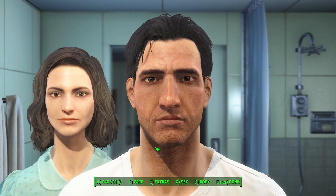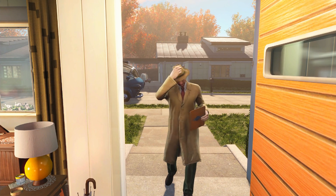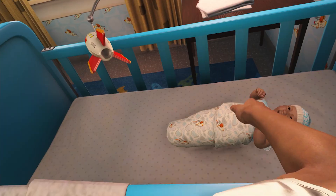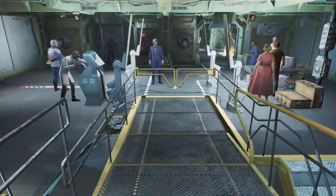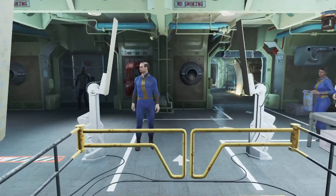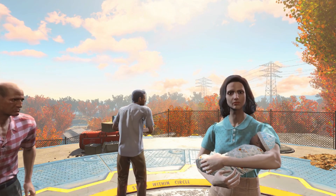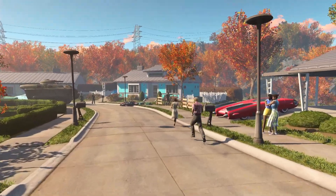Mere moments after the player has created their character and learned the controls, they're met at their front door by a representative of the Vault-Tec Corporation. This rep sends you, your partner, and your child up for your spots in the nearby Vault 111, which she promises will provide some refuge from Atomic War if it ever breaks out. Within the next five minutes, Atomic War breaks out, and you can sprint to safety within the Vault, narrowly avoiding the end of the world.